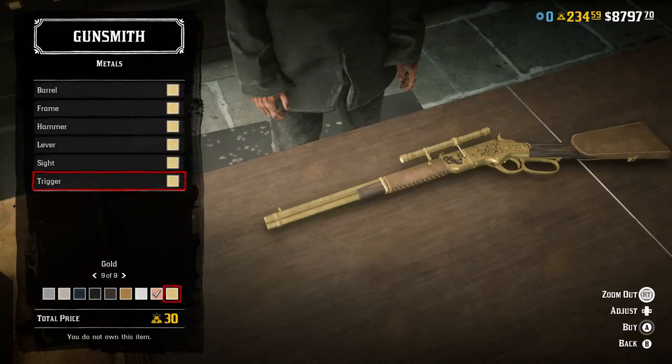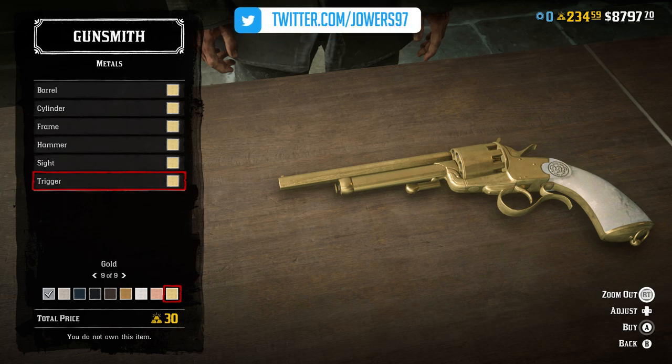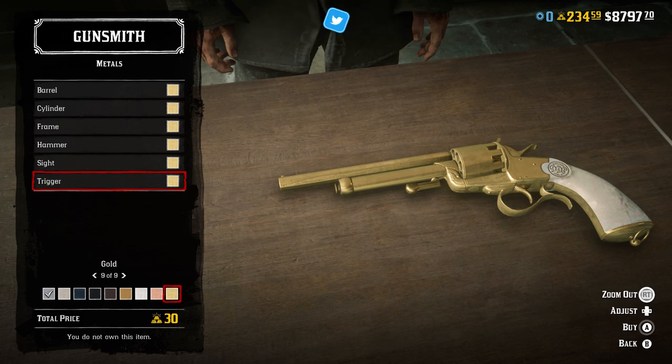Next up at 30 gold bars — this one is a bit unusual because technically it can be done in parts. If you want a fully gold weapon in Red Dead Online, you would spend 30 gold bars total, but you can split this into 6 different segments of 5 gold bars each. To me though, it's weird to only go halfway — if you want a gold gun, you go all the way or nothing.